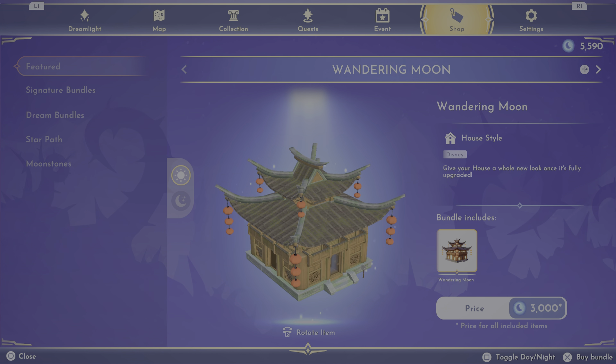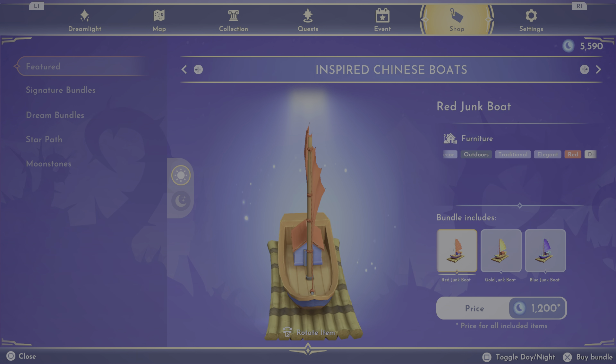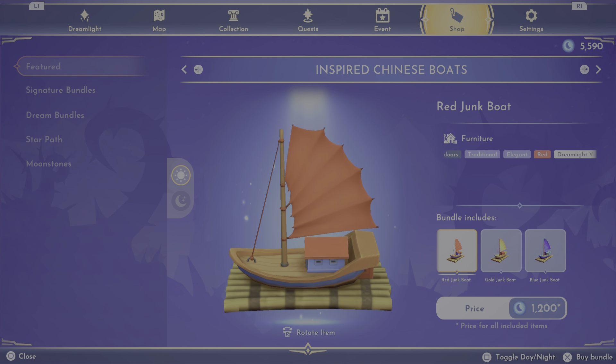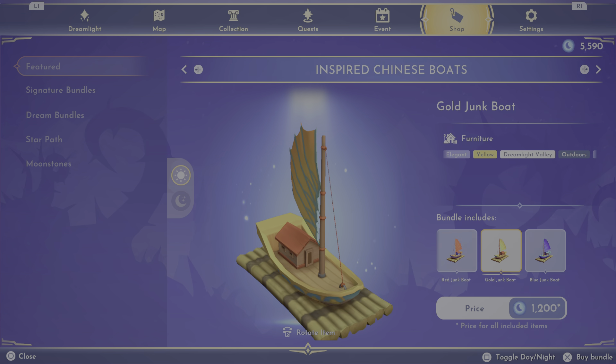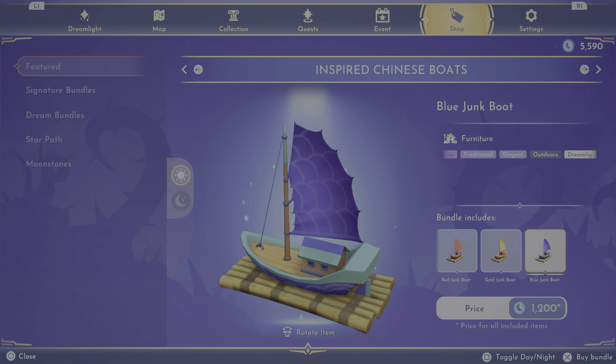Next we have the red junk boat — it also comes in yellow and blue. That's cute, but I'm not sure if I want to get those or not.